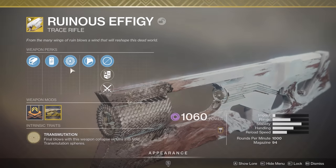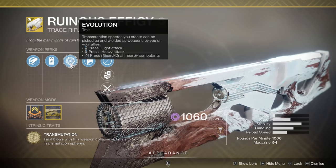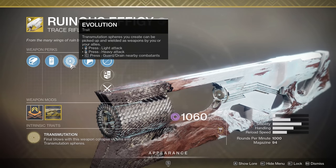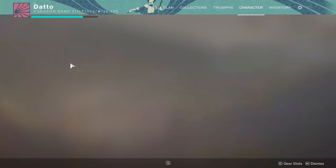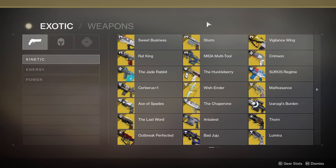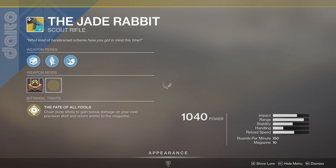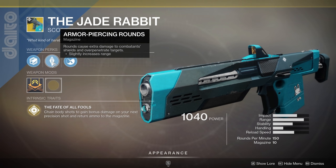Ruinous Effigy's Transmutation Spheres are getting nerfed. The aerial melee attack damage is getting nerfed by 25% and there is significantly reduced damage on the Drain effect on enemy combatants. The heavy slam attack is unchanged. Arbalest no longer strikes shields multiple times, but its efficacy against shielded targets has been increased. And Jade Rabbit has had armor piercing rounds swapped to high caliber rounds because of an issue that could've prevented the exotic perk from triggering.